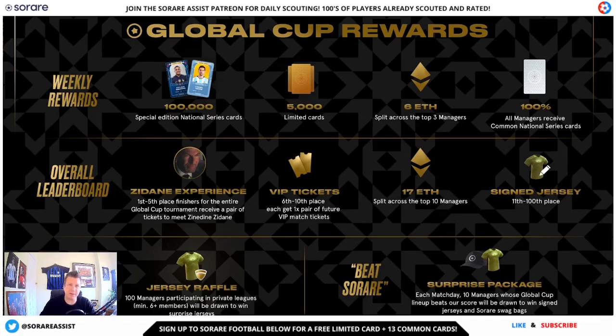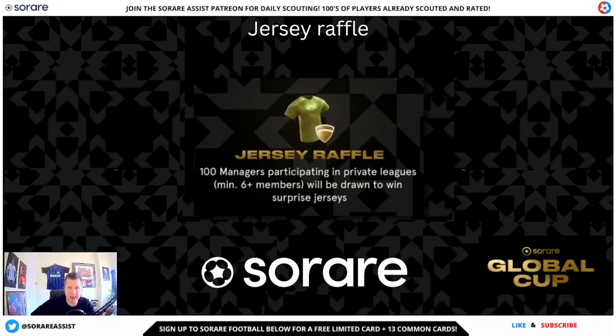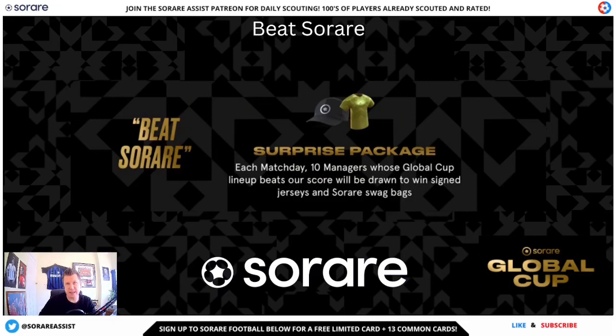Last but not least, we have the private leagues. You can create or join a private league, and by doing so you have a chance to win even more prizes. If you create or join a private league with 6 or more managers by November 24th, you'll be entered into a raffle to win an official signed jersey from one of SoRare's football partners — 100 managers will each win a signed jersey. The private league must have at least 6 members by the 24th of November. I've already set up a league with hundreds of managers participating — you can find details on my Twitter page at SoRAssist.